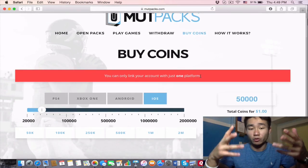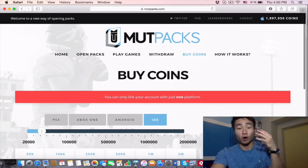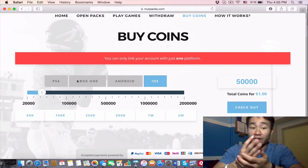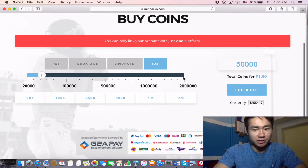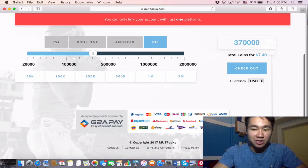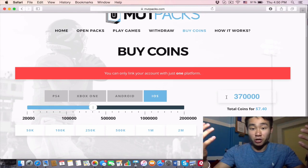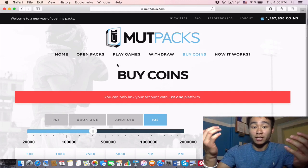First you want to make an account, then go to the buy coins tab. You can buy 50,000 coins, 100,000 coins, however much you want. They hooked me up with two million coins. You get to choose your console and platform — PS4, Xbox One, Android, or iOS. You click checkout, choose your currency, enter your payment method, and the coins transfer instantly to your account.